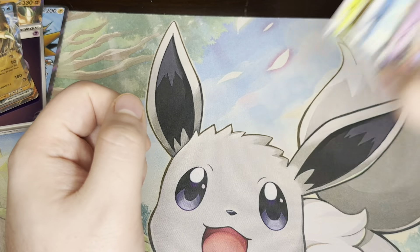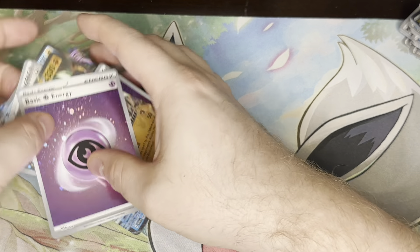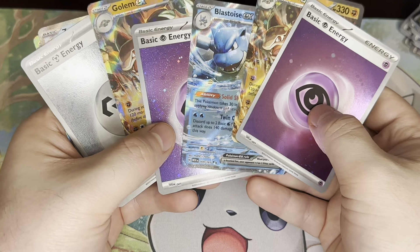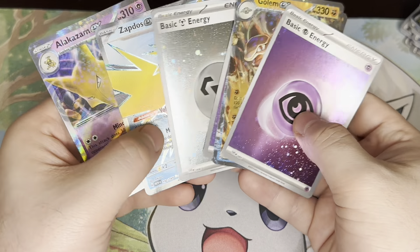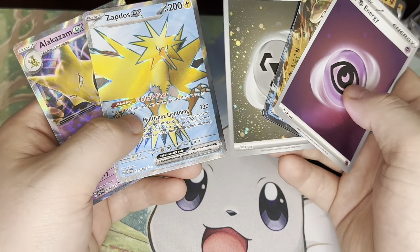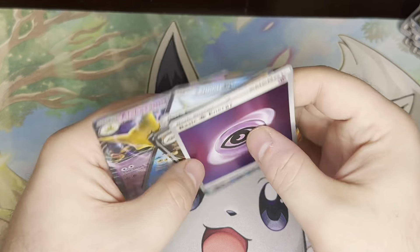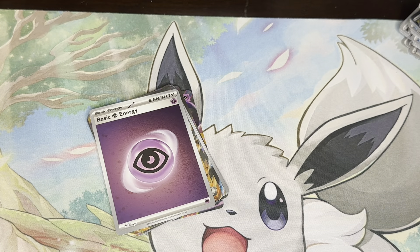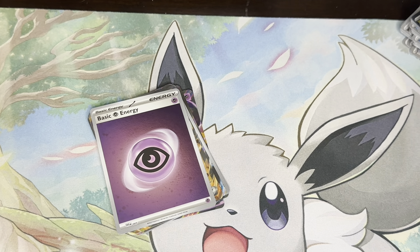We got three Hollow Energies, two Golem EX, a Blastoise EX, Alakazam EX, and a Zapdos EX Full Art. That's definitely our best hit, but definitely not what we're looking for. Appreciate you guys watching — I'll see you next time.